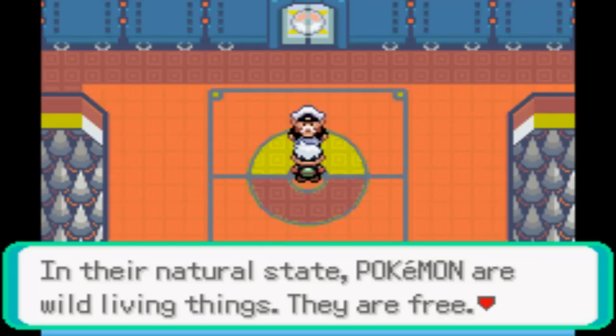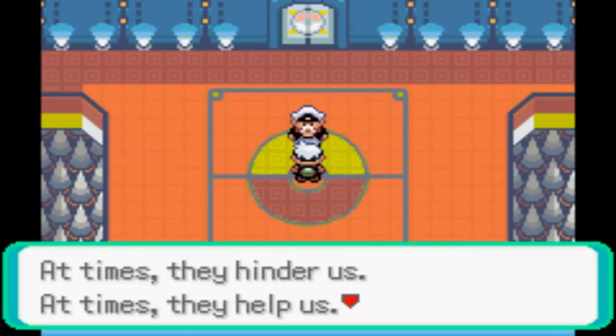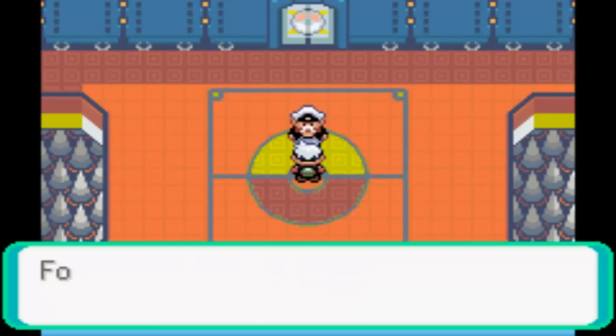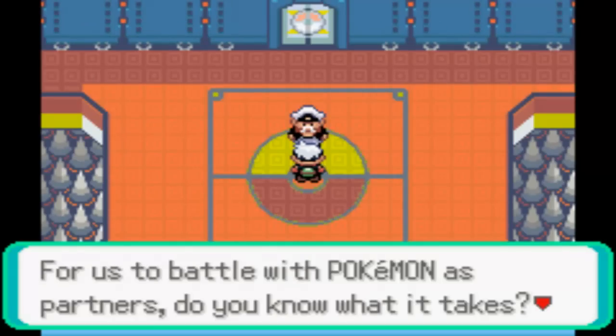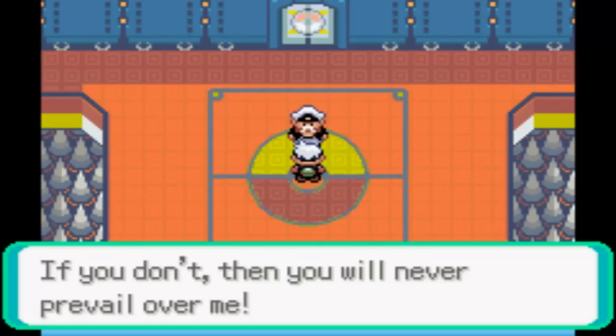So it's Drake, not Lance — I got it mixed up. His speech: 'In their natural state, Pokemon are wild living things. At times they hinder us, at times they help us. For us to battle with Pokemon as trainers, do you know what it takes? Do you know what is needed? If you don't, then you'll never prevail over me.'